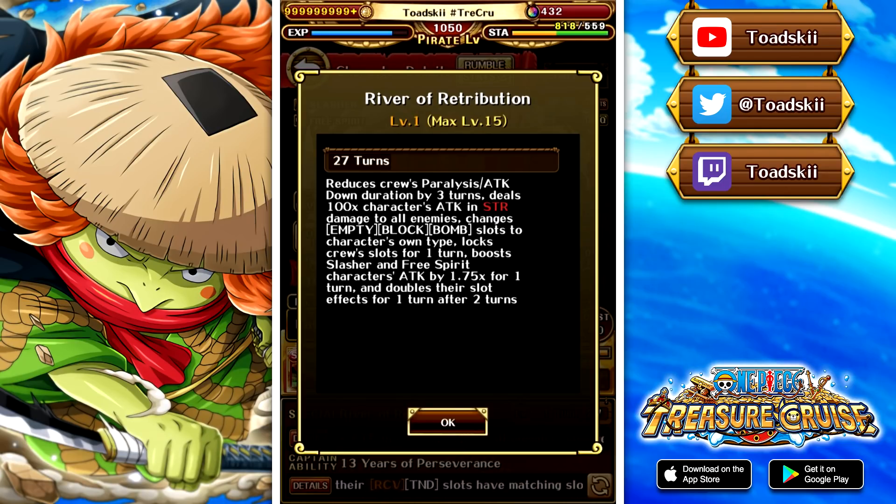He also will lock your slots for one turn, which is pretty nice. He also will boost free spirit and slasher characters' attack by 1.75 times for one turn. And then he has the clock buff - after two turns, the clock will disappear and give you a two times boost to free spirit and slasher once that clock buff has gone. So you can get multiple different turns of boosts with him, plus he has the ability to lock those slots so you can carry matching slots and boosts over two different stages.